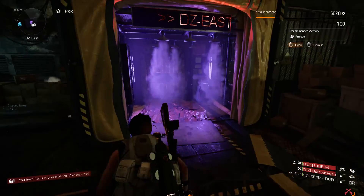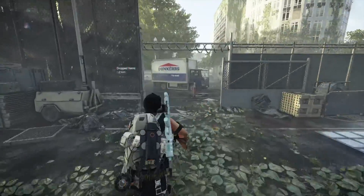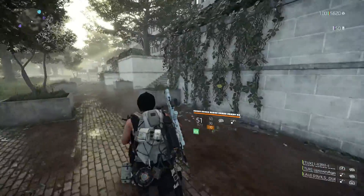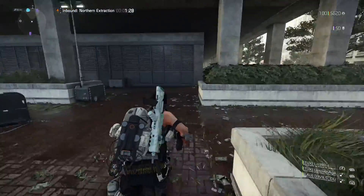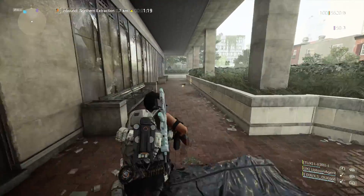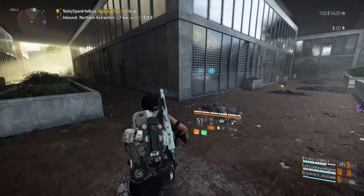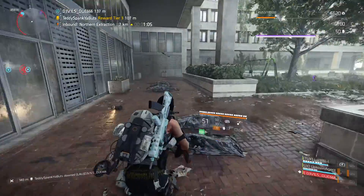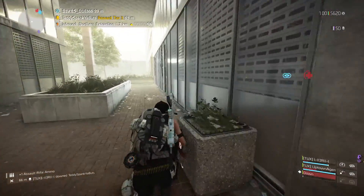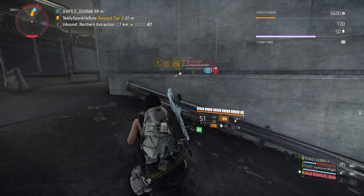I'm rogue. Hostiles guarding location nearby. Reception limited — proximity coverage only. Safe area detected. Extraction called. An agent needs assistance. Rogue agent detected.